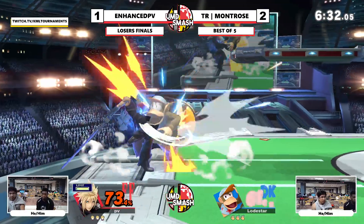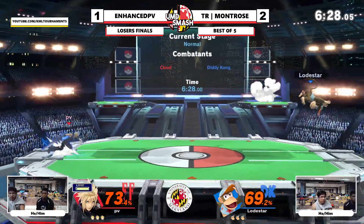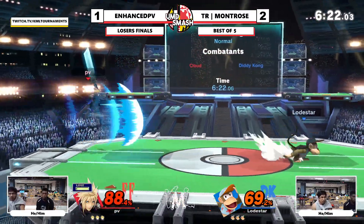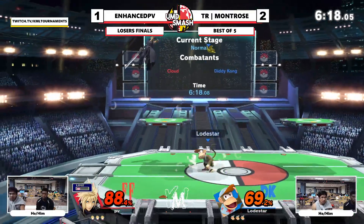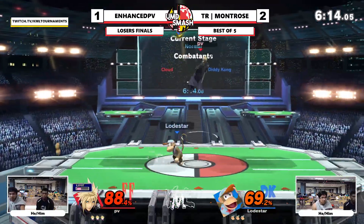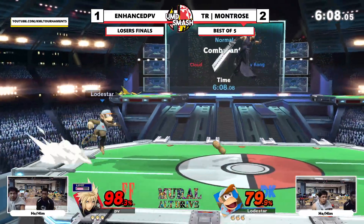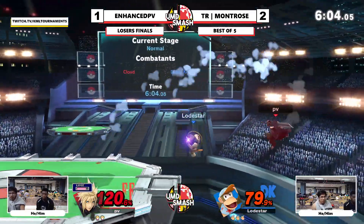I think they both know that the slower they play the better they should do. So they're just starting to be super patient, especially when dealing with banana. That was a good barrel backstage. Diddy is not a rushdown by any means and Cloud can just charge limit. Cloud going in you have to be very careful, and that's kind of what these players are both doing — Enhanced is letting Cloud approach while stuffing out his approaches sometimes.